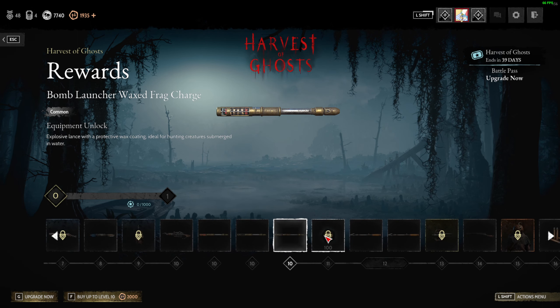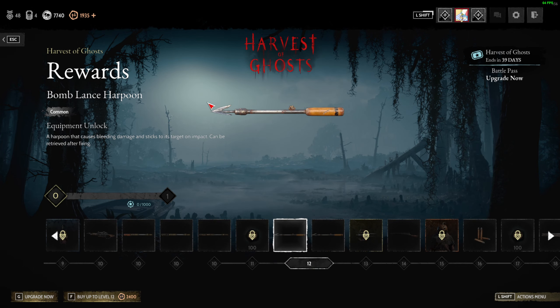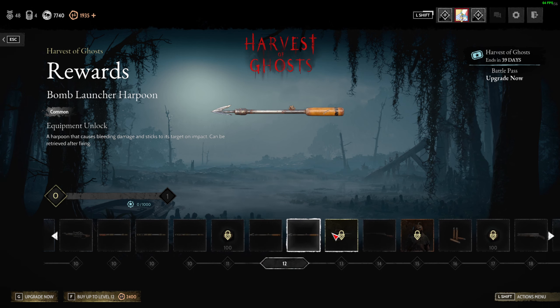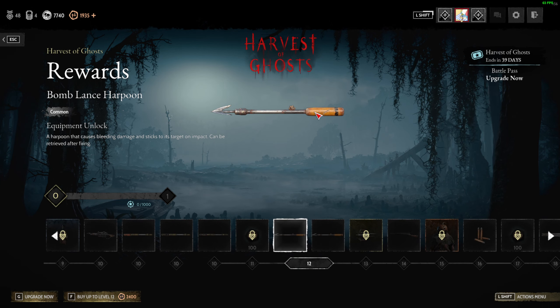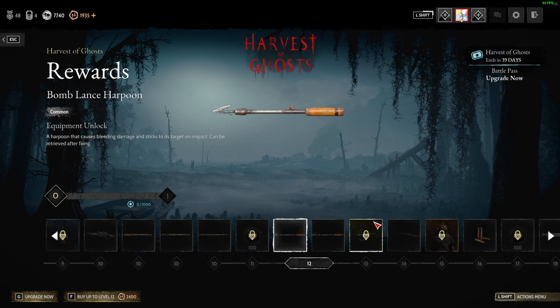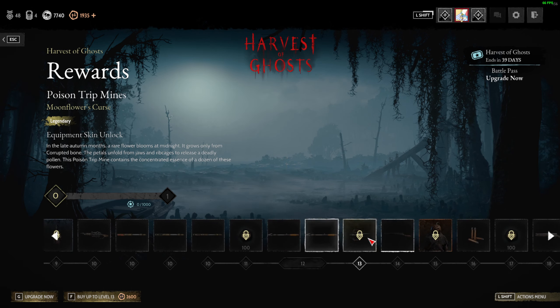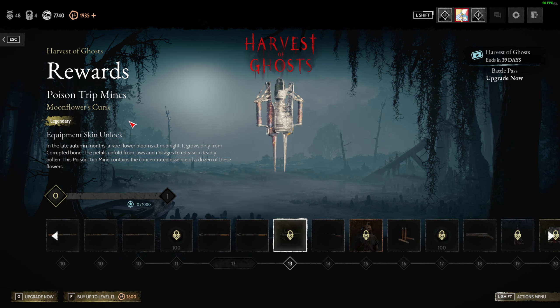Dragon breath, steel ball, wax charge, more blood bonds, and a freaking harpoon. This is like the bow and crossbow — it's for the bomb launcher. You can pick the harpoon back up after shooting, so you can use the bomb launcher infinitely as long as you don't lose your harpoon. There's also a poison trip mine skin.